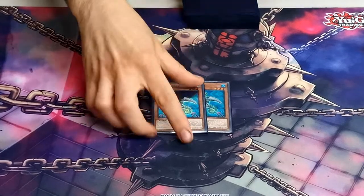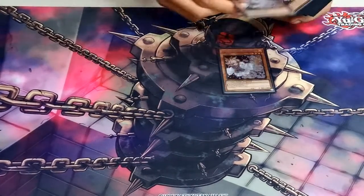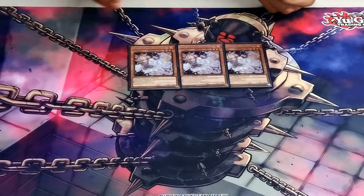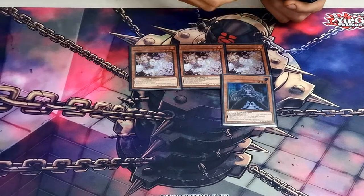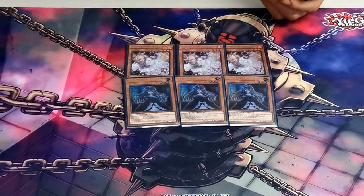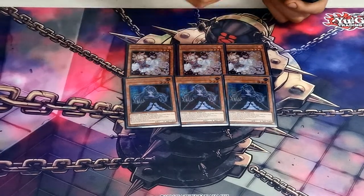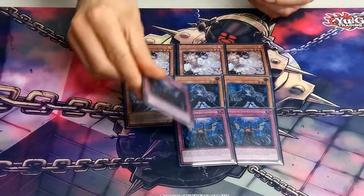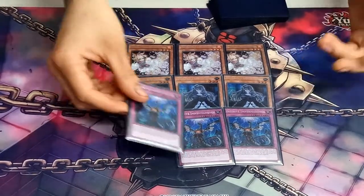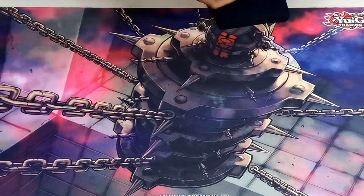We're playing nine hand traps: three Ash Blossom — mandatory, it's the best, and Salamangreat can add it back to your hand. Three Ghost Belle, which are as much defensive as offensive — the number of times you get DD Crowed, it just protects you. And three Infinite Impermanence, because you need this for breaking boards going second, but you're still not going to win every game — the deck still loses going second, who knew.